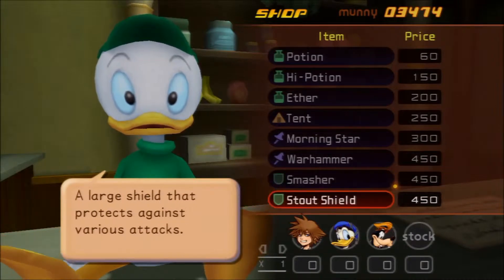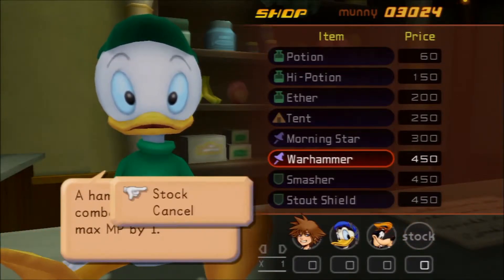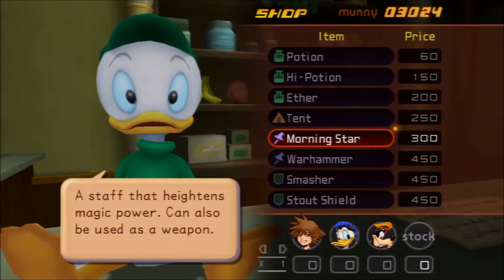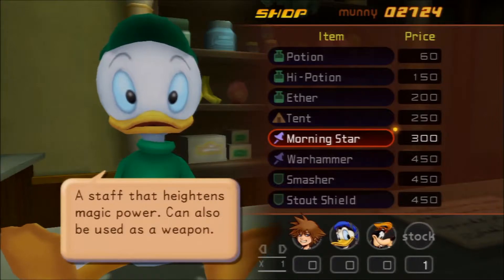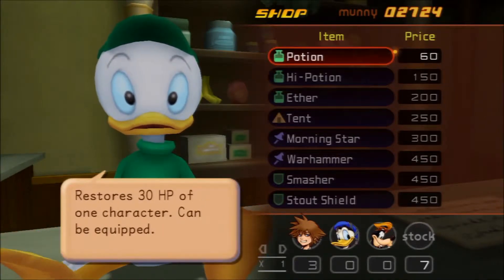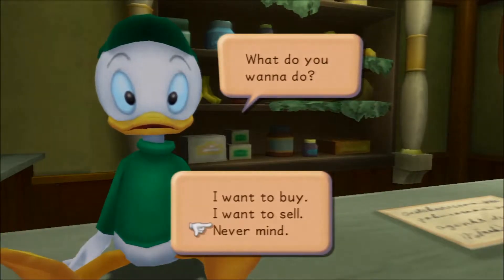I'm fairly certain we can get better items for Donald and Goofy — better weapons. I'm gonna get Stout Shield. I'm gonna get Morningstar. I don't want to bring down Donald's MP — it's the one thing that's useful with him. And I don't really think I need anything else. Never mind, I'm good.